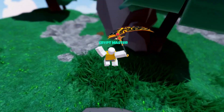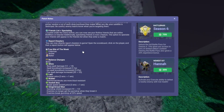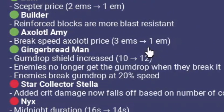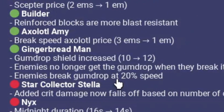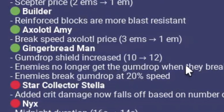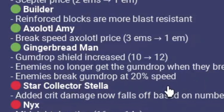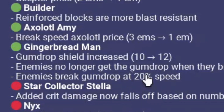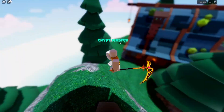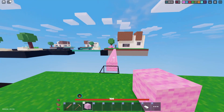In today's video we're gonna be using the gingerbread man kit in Roblox Bed Wars. The gingerbread man kit just got buffed so that the shield is 12, and also enemies no longer get the gumdrop when they break it, which is pretty good. Before, people used to just get it, but now it breaks at 20 speed when enemies break it — it takes about five hits.